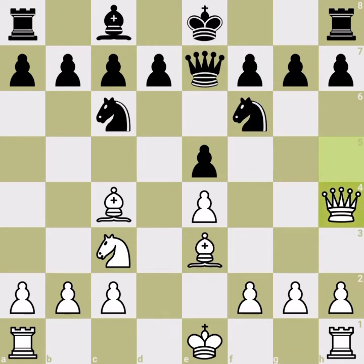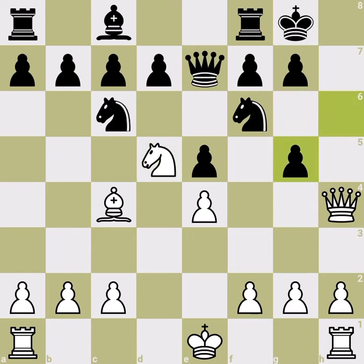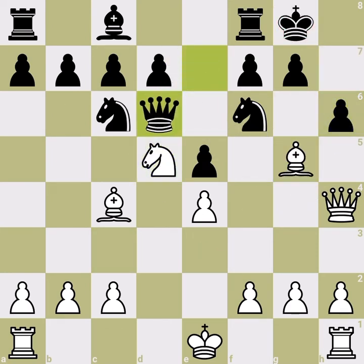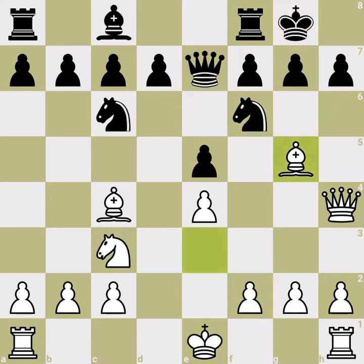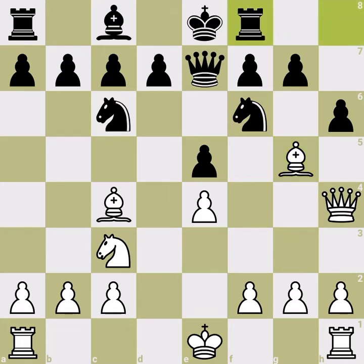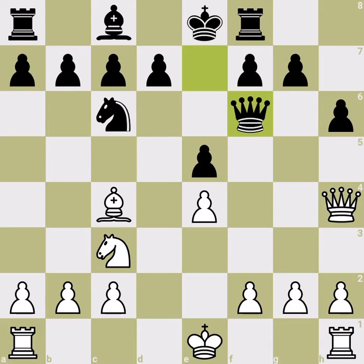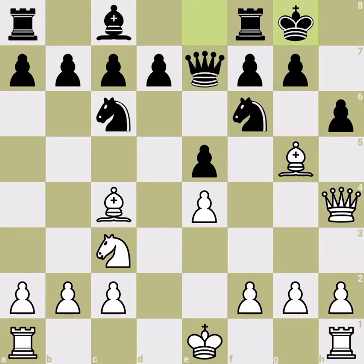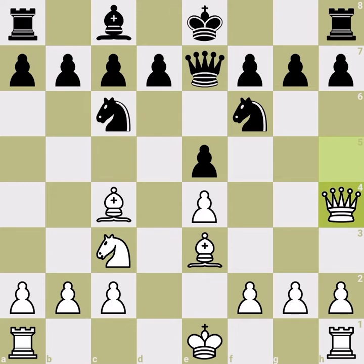Black also cannot castle in another sideline, because we enter a very similar situation — but with a different flavor: it's a mating attack and Black cannot do anything. Similarly, if Black tries to push a pawn first to prevent bishop g5, we play bishop g5 regardless. The best move for Black then is rook f8, because after rook f8 we have these trades and it is better positionally, though not great. But if Black doesn't play rook f8 — for example, if Black castles — we have a very similar winning situation.